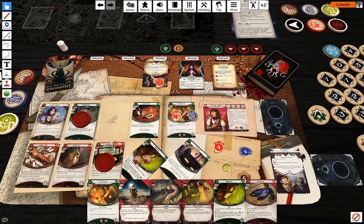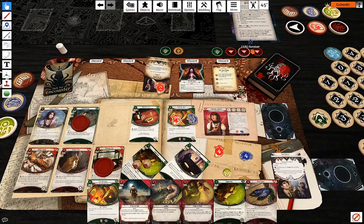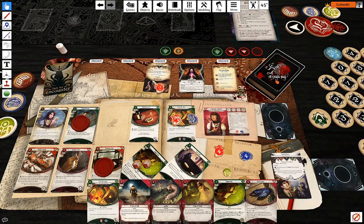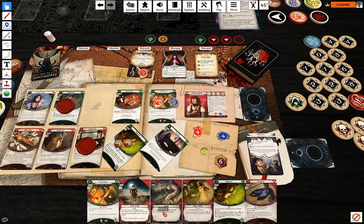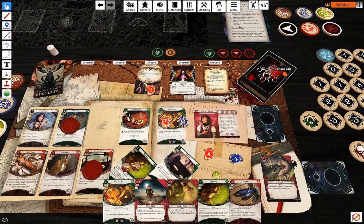I have Lucky in case. First action: eight against three — auto-fail. That would have failed anyway, so I'm going to discard Lucky to redraw that. Minus three — I was at eight against three, so I'm up by two.